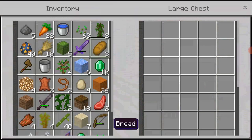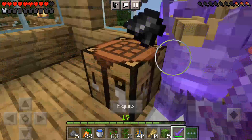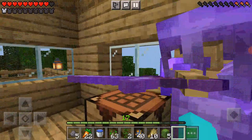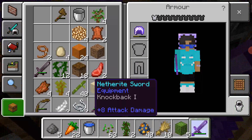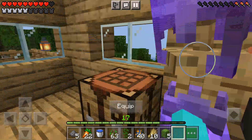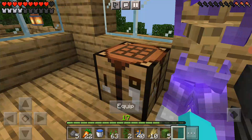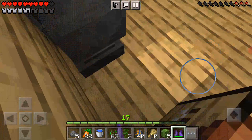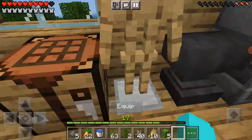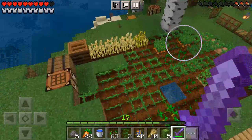Wait, where is my chest? I'll put these in here, take a few pieces of food. What is with this flint and steel today? Now I'm going to place it there. Here we go, and let's go.